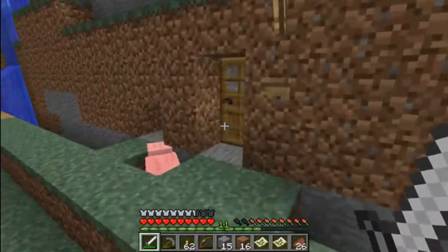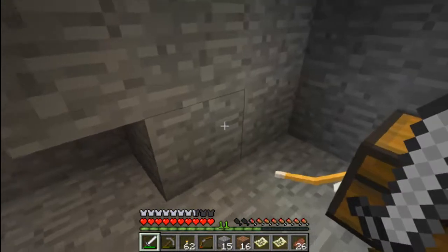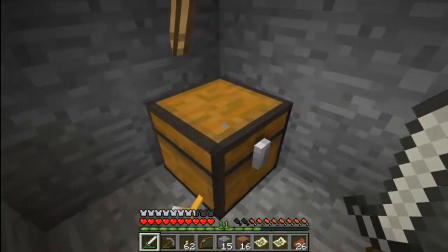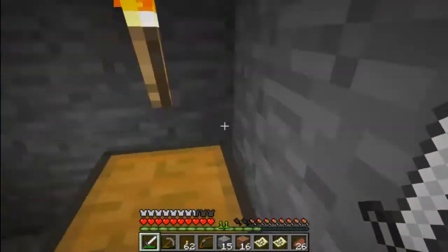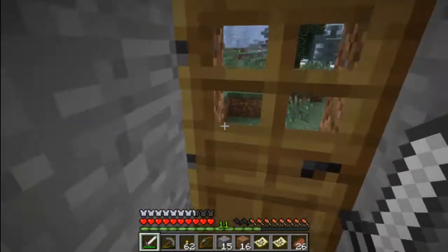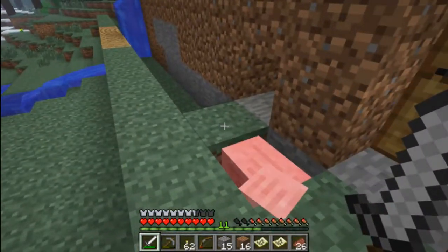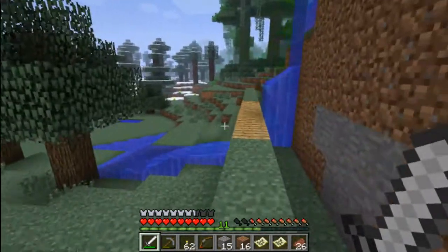This outpost I was using for a while. I think there's still a bed and stuff in here. Oh, just a box. Damn it, I made the cat sit. There's nothing in there. You not sitting anymore? I'll figure it out later. A pig in that one square. Good for you.